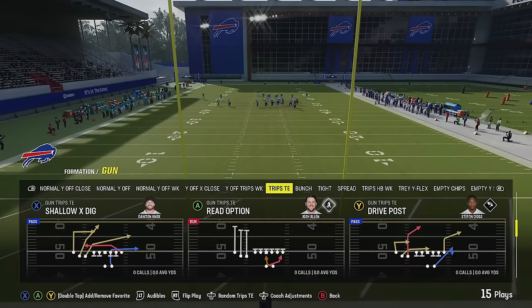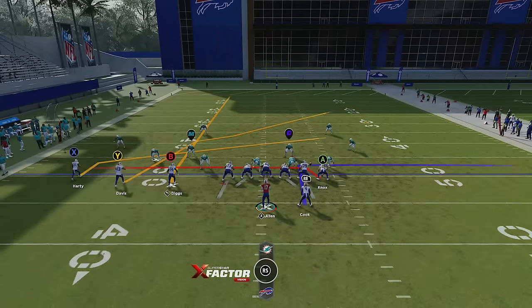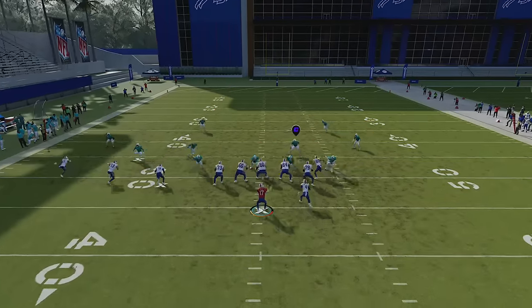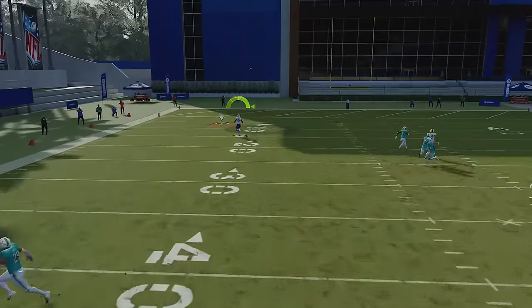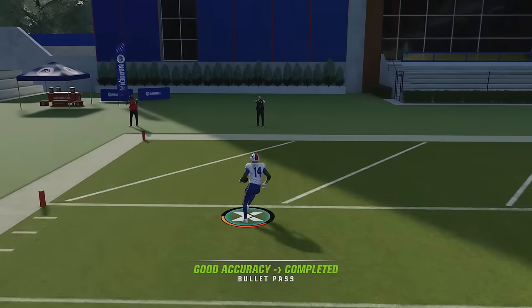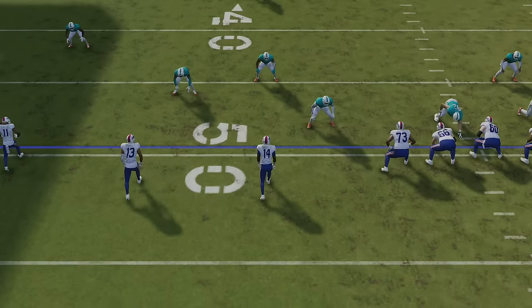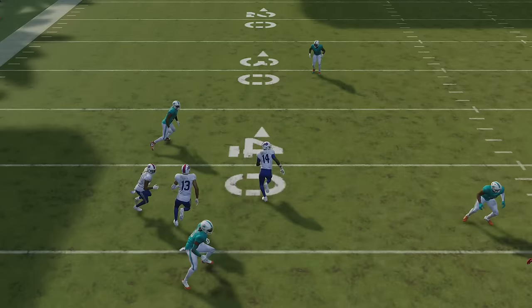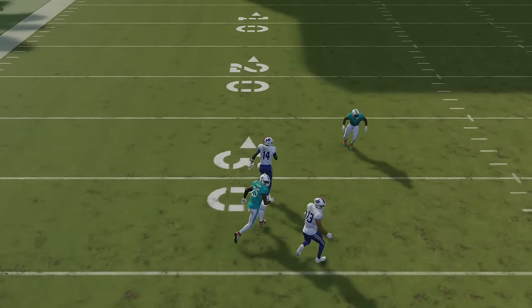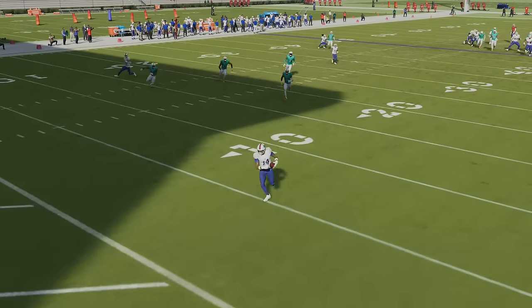This play can also have a lot of success against Cover Four. Against Cover Four Quarters, just put the B receiver on a fade and the X receiver on a slant. The B receiver just gets wide open and forgotten for probably one of the easiest one-play touchdowns you're going to get. Cover Four is a very good run defense, but against certain pass plays if you know how to exploit it, this receiver just gets completely forgotten by all defenders.